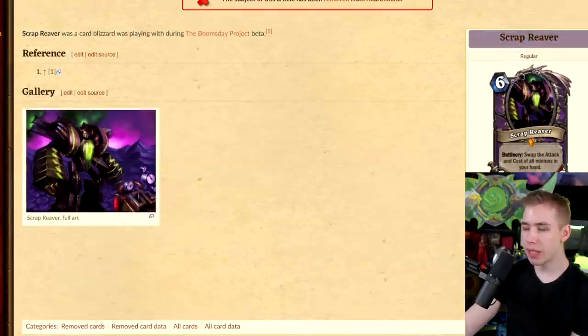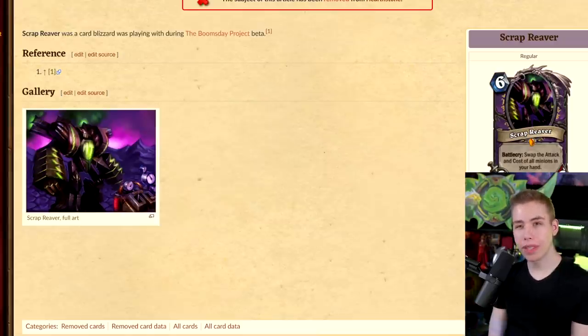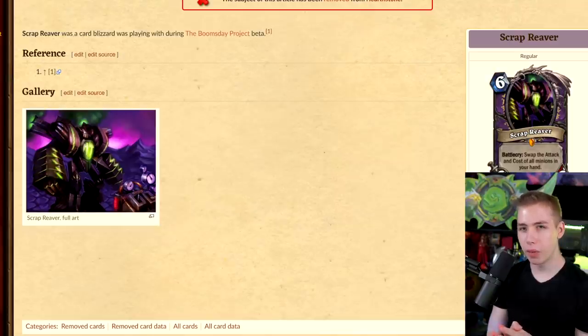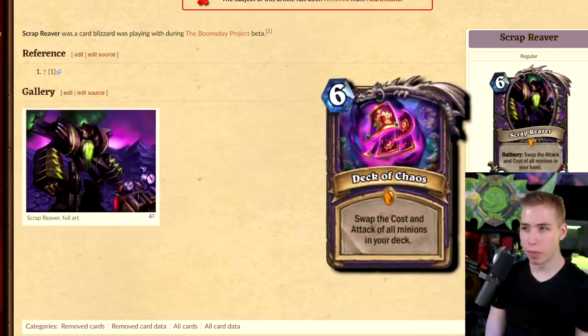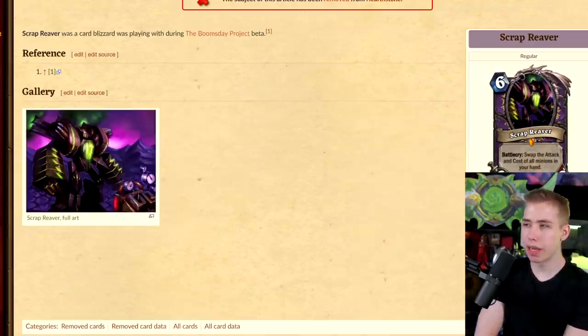Swap the attack and cost of all minions in your hand. It turns out we have this card kind of for our deck now — we swap all the mana costs with the attack using a spell called Deck of Chaos. So 2 years after the Boomsday Project we have this one. I would almost say this card is better than Deck of Chaos, because not only do you have a 6/6/6 attached to the effect, it's also for cards you've already drawn — so you could just keep Malygos in your hand, make it a 4-mana card, and win the next turn.